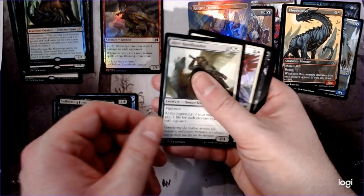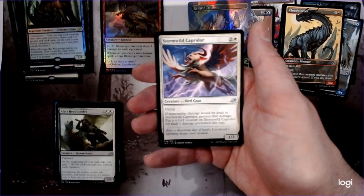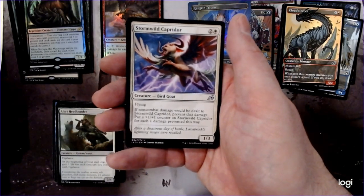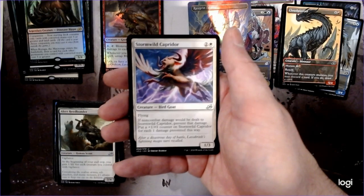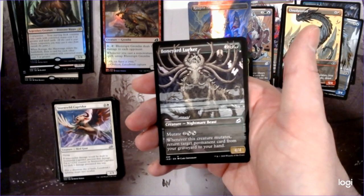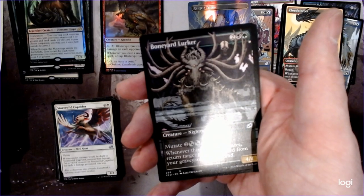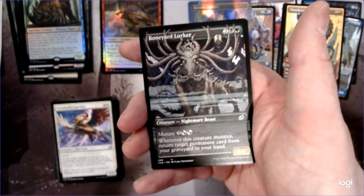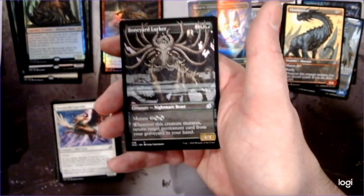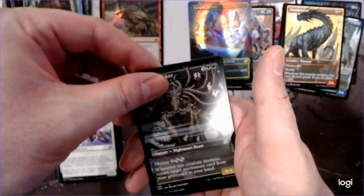I've gotten a lot of these guys recently. Caprador — noncombat damage will be dealt to it, prevent that damage, put a plus one counter on it for each damage prevented. This would be awesome against Burn. Boneyard Lurker — look at that art, look at the skull on its horns. That is one nasty nightmare beast. This is the one that returns permanent cards from your graveyard to your hand. It's tough when you don't really know the cards well and then you have multiple arts — it's like, oh yeah, that guy, as you're reading it.